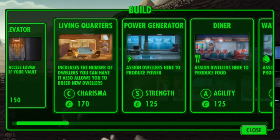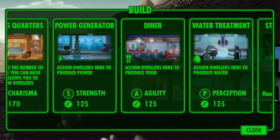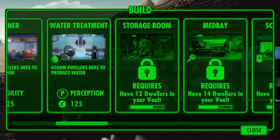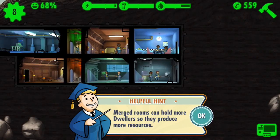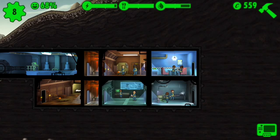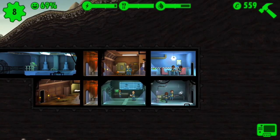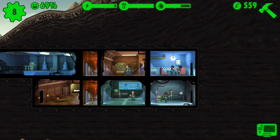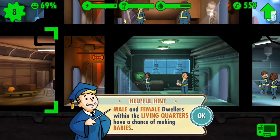Let's see what we need to add. A useful thing to do in Fallout is to increase your population, and the way to do that is to get females pregnant.